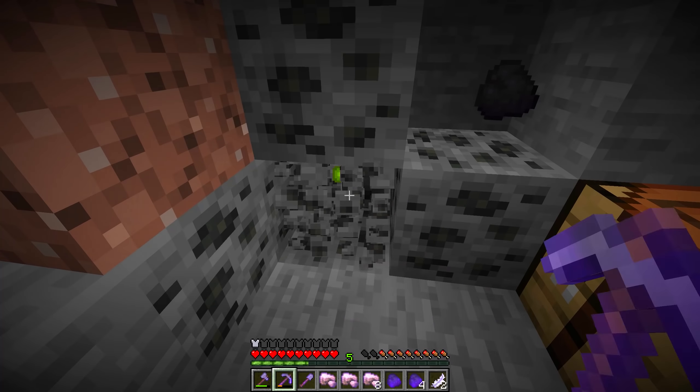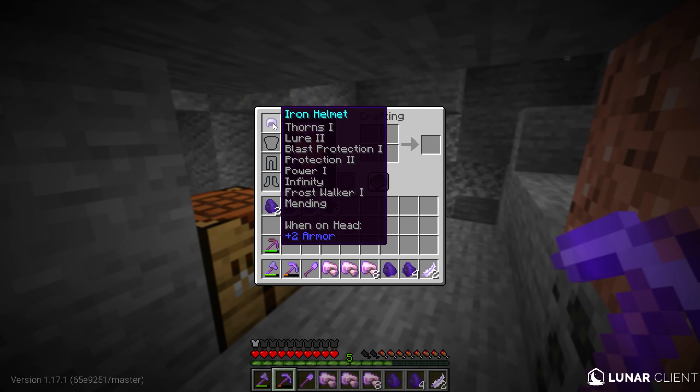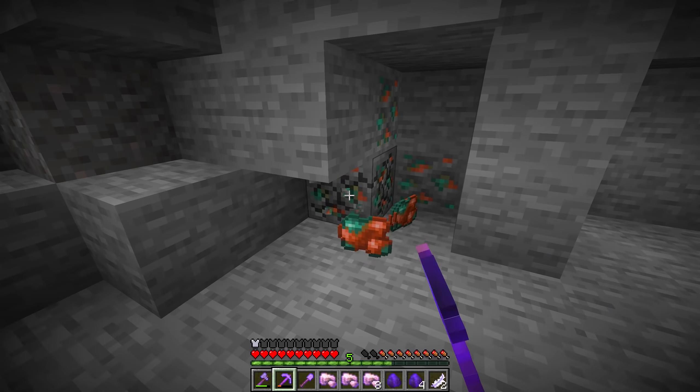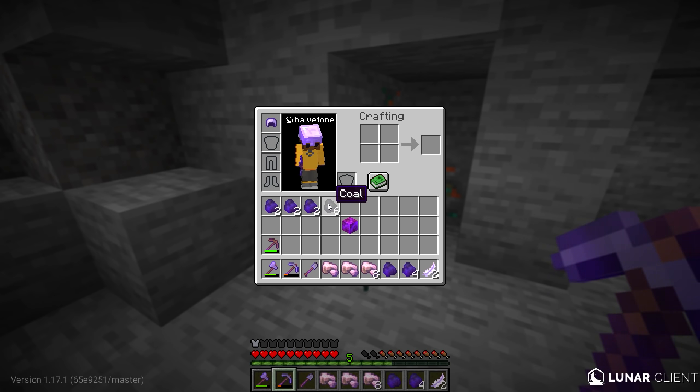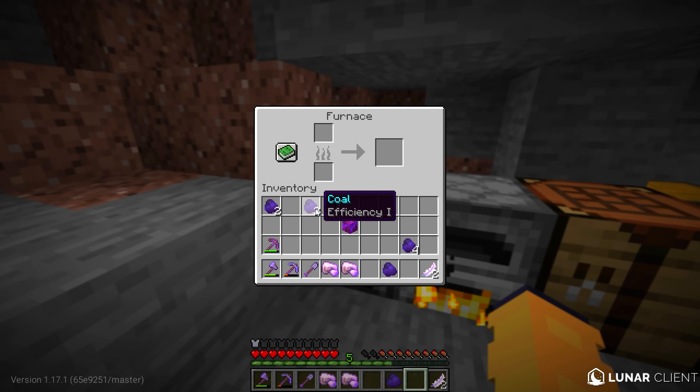I'm going to go ahead and grab this coal right here. I just realized our helmet's been getting enchanted. What do we have on there? Thorns 1, lure 2, blast protection, power, protection 2 — that's already really good. I wonder, does copper enchant me? Judging from how this coal is not enchanted, I'm going to assume it doesn't. I'm going to plop these furnaces down and start smelting everything I have.